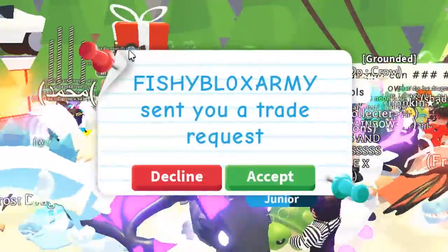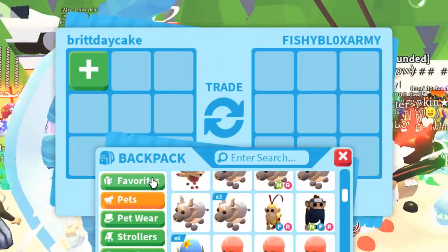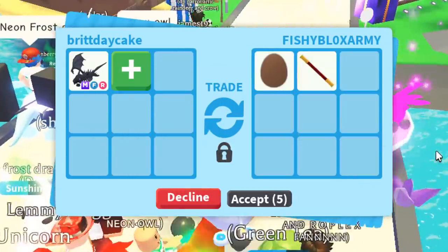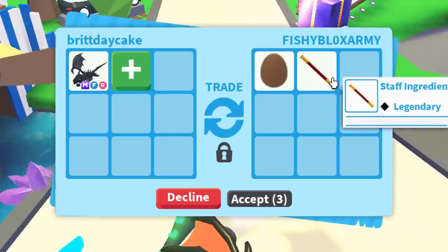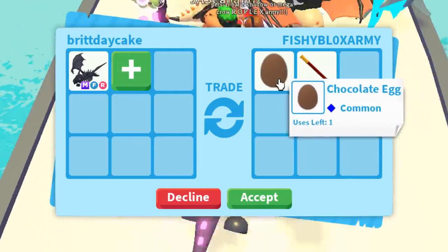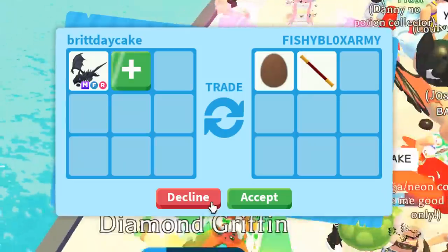Our first trade request is actually from somebody called Fishy Blocks Army. That's kind of funny — that's the first person who found me. We're going to put the Mega Shadow Dragon. They have a rare chocolate egg and the legendary staff ingredient, which is one of the only rare toys in Adopt Me. I do have a chocolate egg of my own, but still too under.